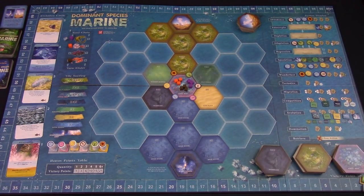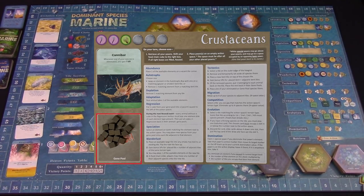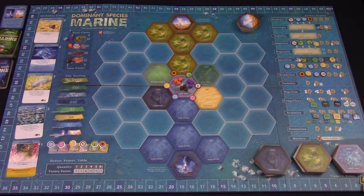Here's Dominant Species Marine set up for three players. Since the board is so large I'm leaving the player boards off to one side. They will hold your gene pool — that is your cubes. They also hold a trait card and they show you what type of food you can eat as listed across the top. Players will also have action cylinders based on the player count, so for this three player game each player has five cylinders of their color.